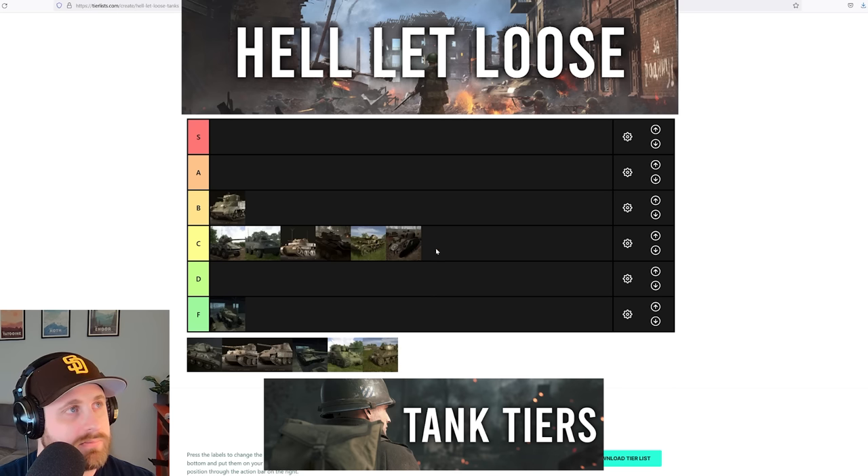That's the full list. Final recap: Panther is S tier. In A tier: T-34, Tiger, and Jumbo 76. In B tier: Stuart and Panzer IV. In C tier: Puma, Greyhound, Luchs, T-70, and Medium Sherman. In D tier: IS-1 and Jumbo 75. And down in F tier, all alone: the BA-10. I'm pretty happy with this — I can't wait to see what other people think.